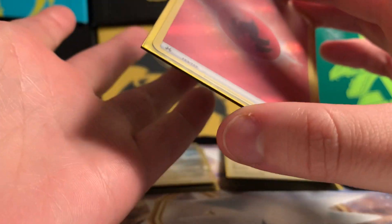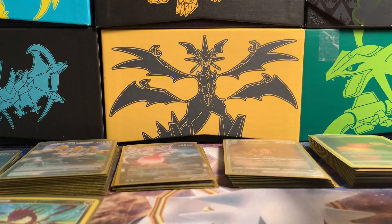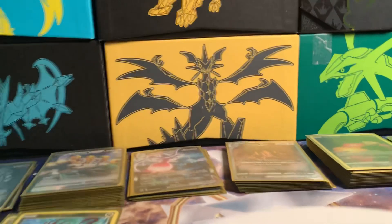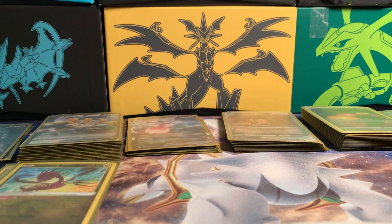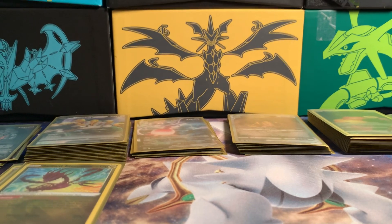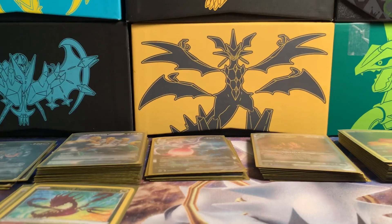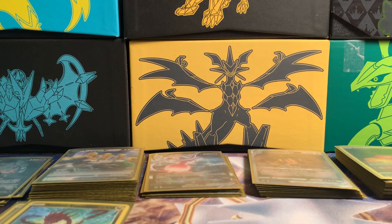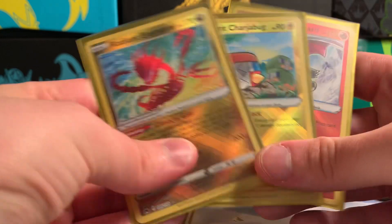I guess there's one card of each energy type like this — a rare hollow textured card for each energy type. Apparently they've taken fairy out of the card game, which first off — why did they do that? Anyway, let me move this because the mat on my desk isn't sitting correctly.